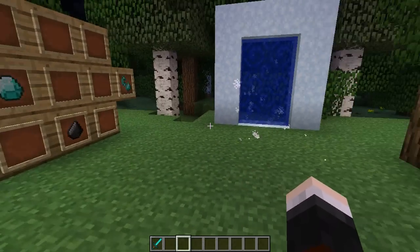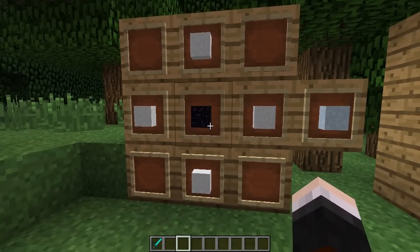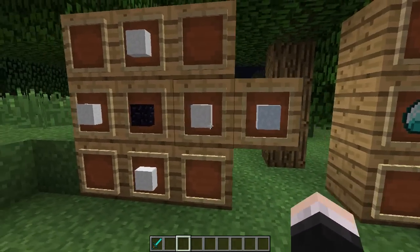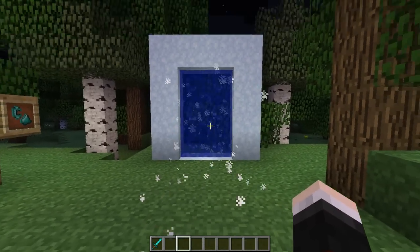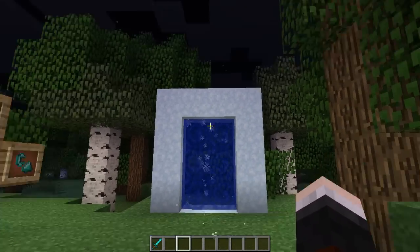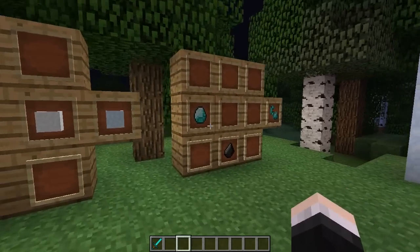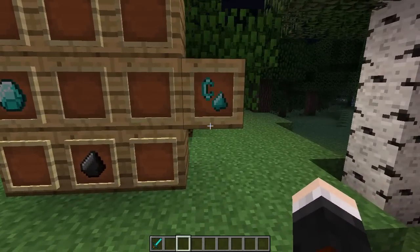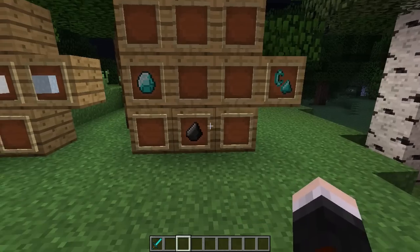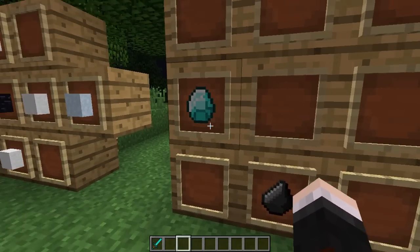To make this you're going to need some ice obsidian for the portal frame. For this you're going to need four snow and a single obsidian in this pattern to make one ice obsidian. You're going to need the same amount of obsidian as you would for a normal portal. You can obviously make it in the other shape as well without the corners, but I've just made it like this.